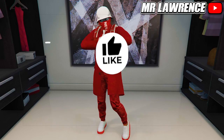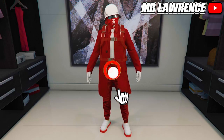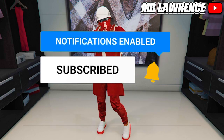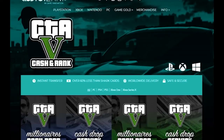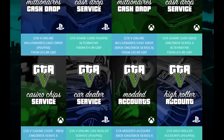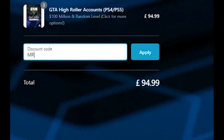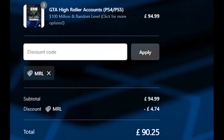Let's see if we can get 6 likes on this video and subscribe if you enjoy my content. But before we begin, check out Digizani for fast, cheap, and reliable GTA services. Make sure you use my code MRL for a 5% discount on your order. All the links will be in the description below, so check them out and let's get straight into the video.